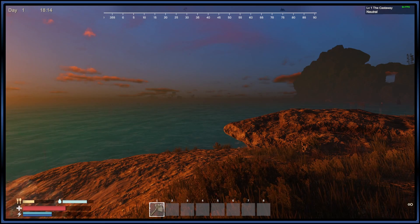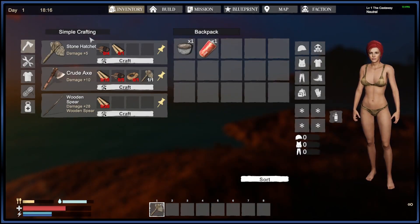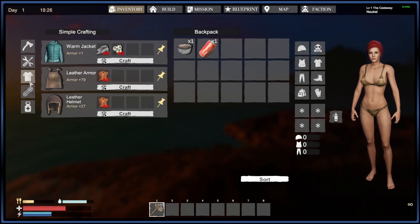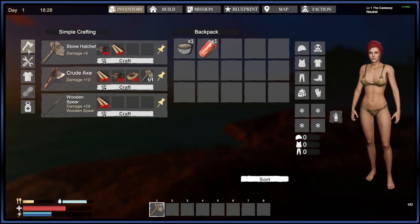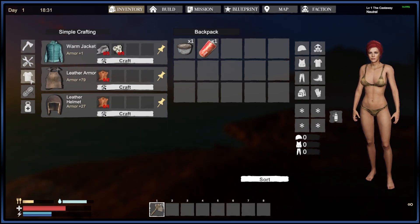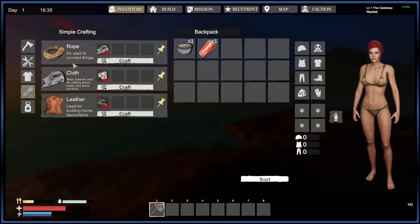If you hit Tab, that goes into your internal crafting and backpack inventory. On the far left, you will have different types of crafting: tools and weapons is the first one, then the next one is different types of tools and useful items. Then you'll have different clothing you can create early on, then your useful ingredients.